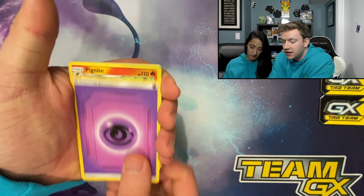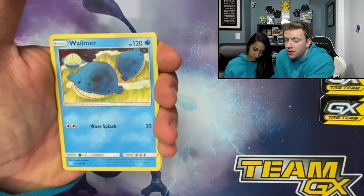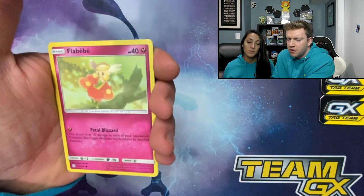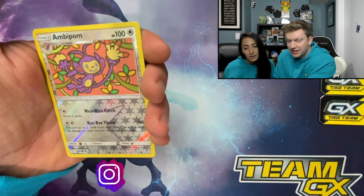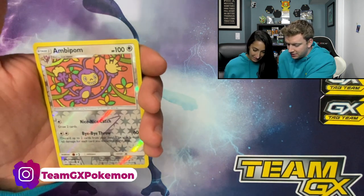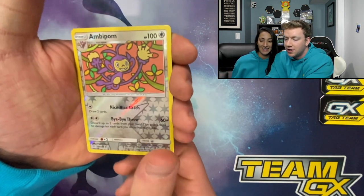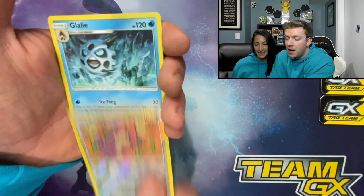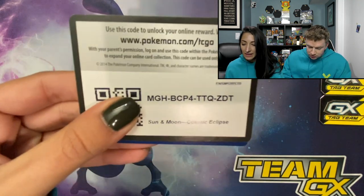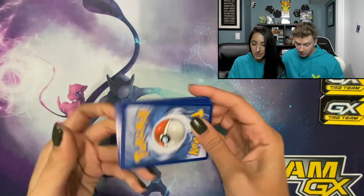Psychic energy, Pignite, Zangoose, Gloom, Wailmer, Ponyta, Togekiss, Trapinch — tell me that was like the exact same cards we just pulled! I named almost all those. You guys gotta rewind and you're gonna see I just named a lot of those cards. Ambipom, Anglaise — okay, we literally just called so many of those cards. That was weird. I'm gonna rewind and watch.